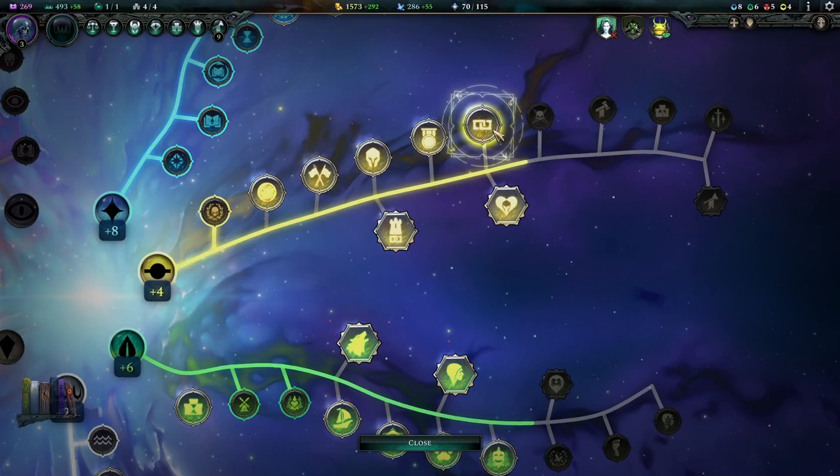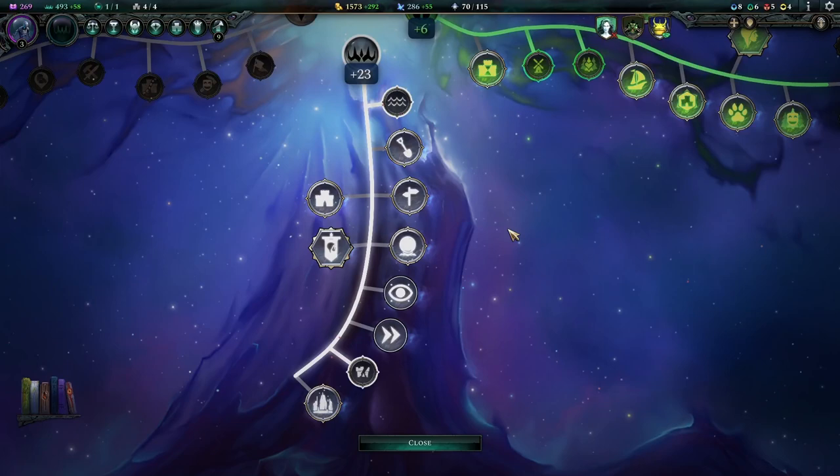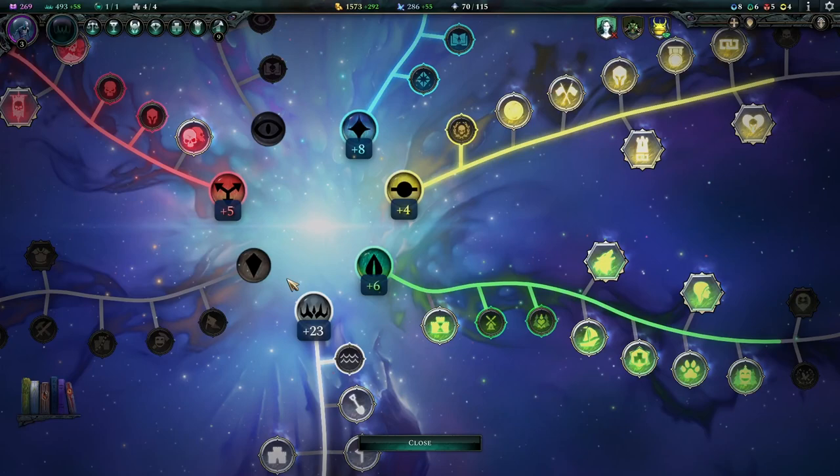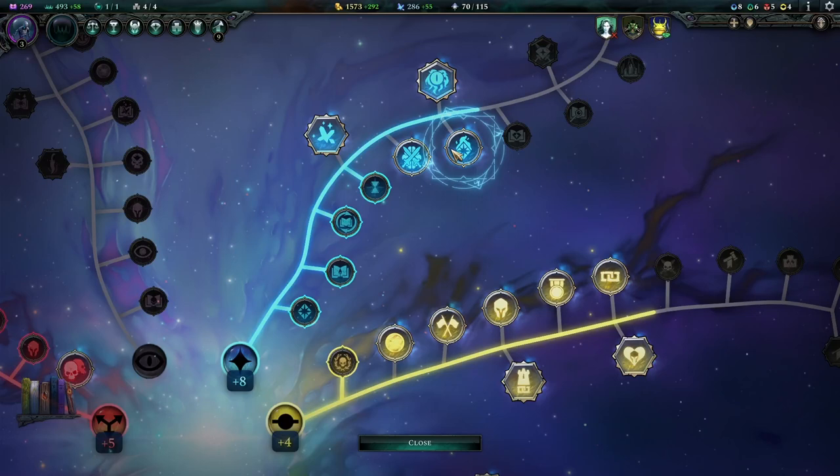That leads into the next tip: pick and choose specific traits from the Empire development tree. Don't just go down the line unlocking every single one as they become available. Some are only single-use and should really only be used in emergencies, and some will be way more beneficial depending on your current situation.